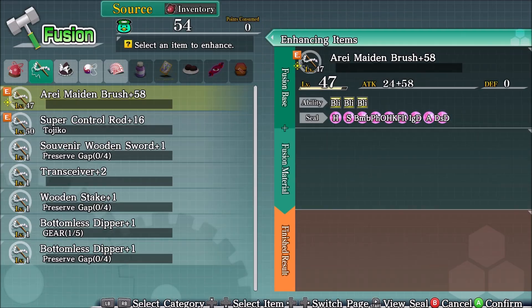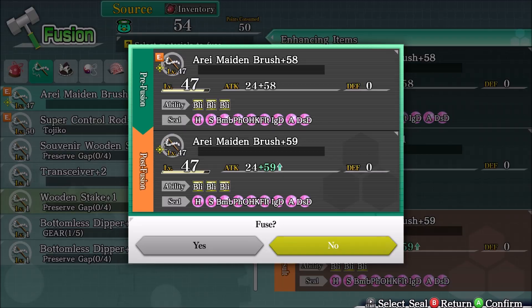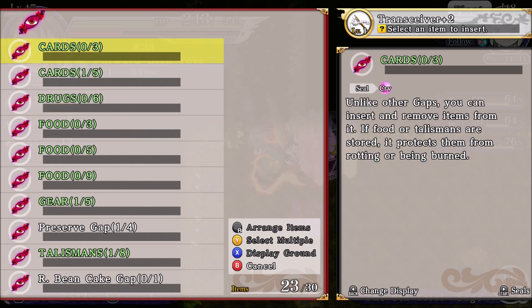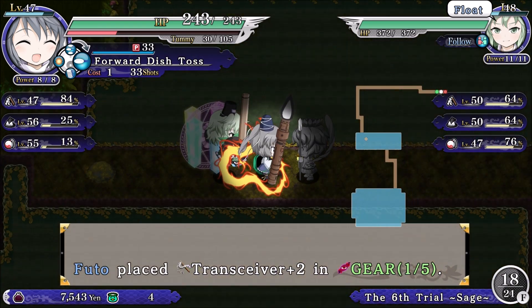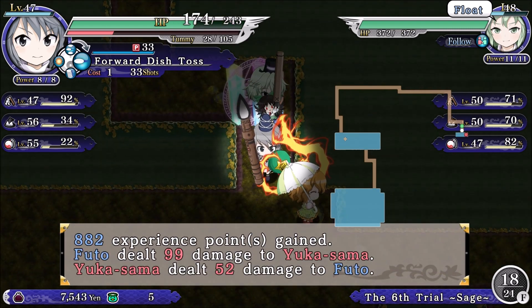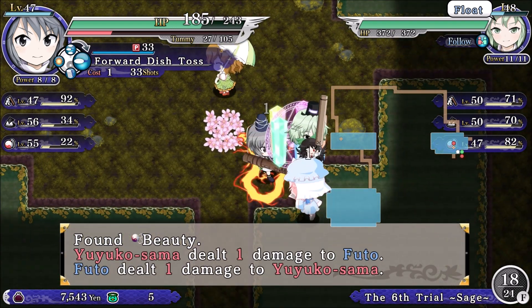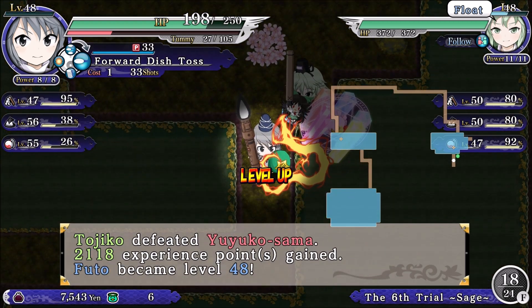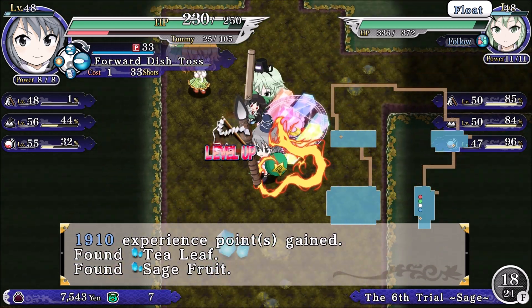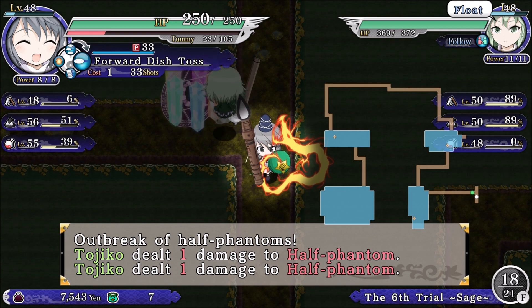59. Good stuff. That was Yuka — I just attacked Yuka. Could've been worse. We'll leave Yuka alone.